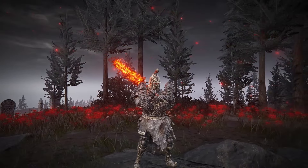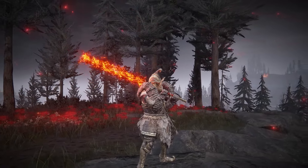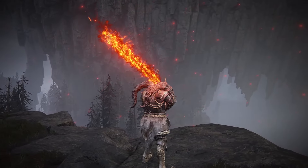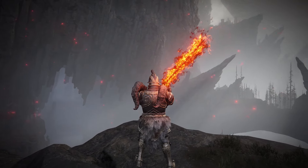Our build is tanky in case you miss a deflect. It has great stamina in case you miss a deflect. It has high poise so you are not interrupted. It has high damage due to the deflection system and the build. It has great range so you are not whiffing shots after a deflection. It is a perfect build to mimic Sekiro's playstyle.